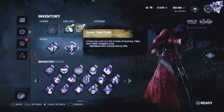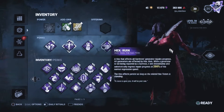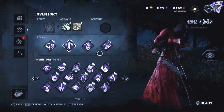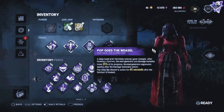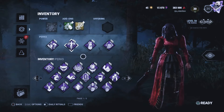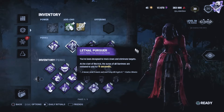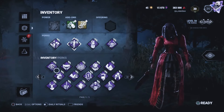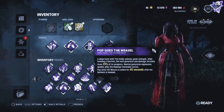Double recharge helps you pick up where you left off practicing blinks and tracking survivors. As for the perks, I'm bringing the classic setup: Undying, Ruin, and Pop Goes the Weasel. Ruin regresses generators once survivors are off them. Undying protects Ruin in case it gets blessed or cleansed. Once both are gone, Pop Goes the Weasel is the backup — it drops a generator 25% progress on kick. I also bring Lethal Pursuer to get into a chase right away and practice blinks as quickly as possible. I've also been rotating Lethal Pursuer in and out with Nurse's Calling, and I've been utilizing Tinker, which has great synergy with Pop Goes the Weasel and Ruin.